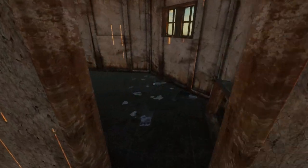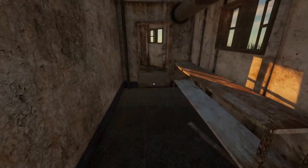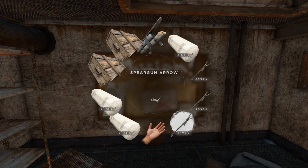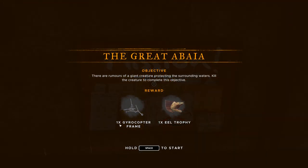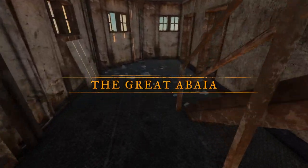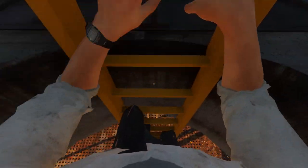I spawned the missions close to each other, so that's pretty convenient. I've got an absolute ton of arrows with me. Let me show you my loadout — I've got these arrows but I've also got another chest completely full of them, and a whole bunch of bandages, so it should be good. The first mission is the Great Abaya, which will reward us with a gyrocopter frame and the eel trophy.